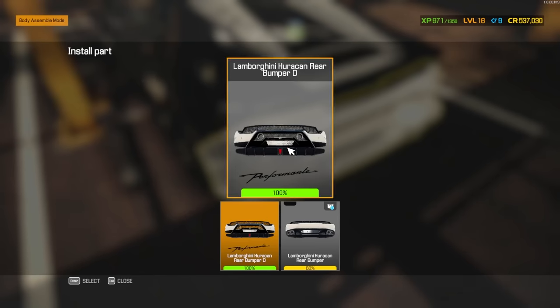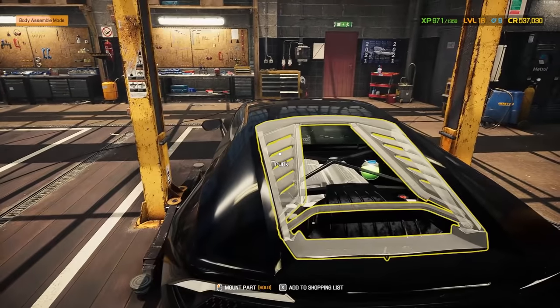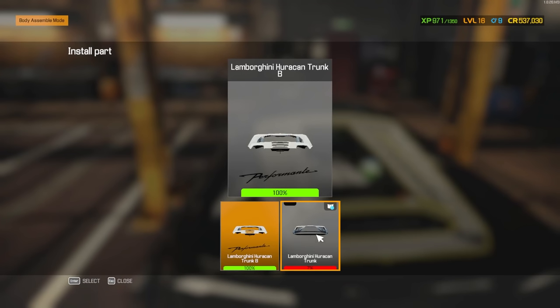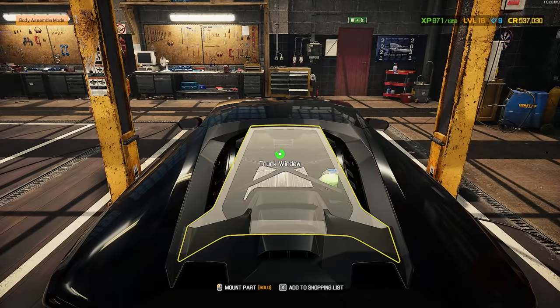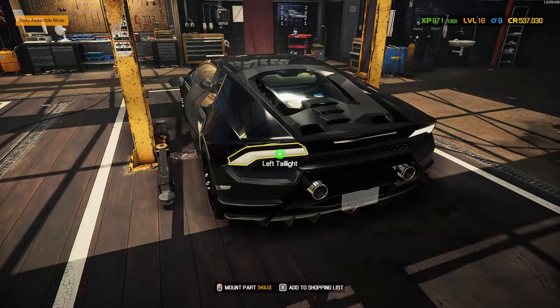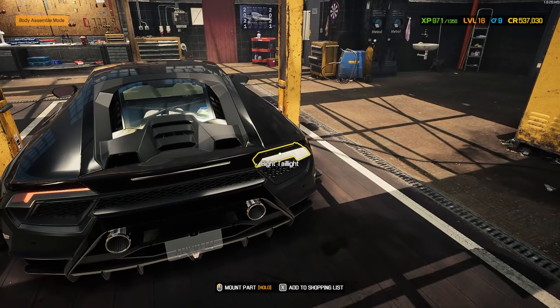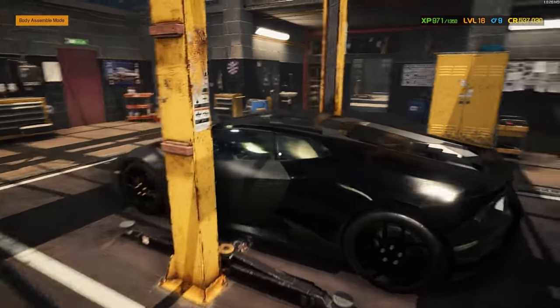The rear bumper — went with this one, I thought it looked a lot cooler than the stock one. Oh yeah, I'm digging that a lot. And I also went with a cooler trunk area there. Let's see if this window fits it — and surely it does, that's nice. Left taillight and right taillight. That looks so good.